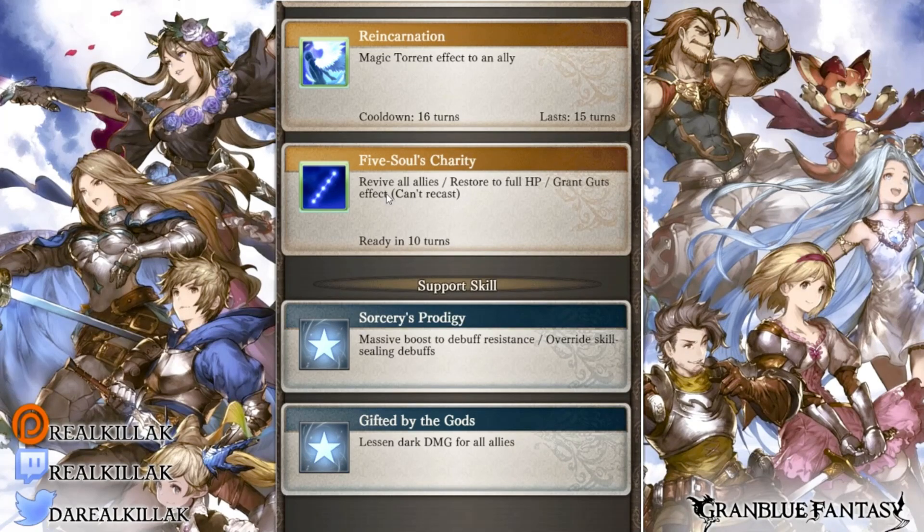Her skill three, Reincarnation — back in like the sale a week ago, this used to only give auto revive to one player. Now it still gives auto revive but also gives attack, defense, double attack, and triple attack buffs. The attack buff is a 30% modifier, defense is 50%, DA is 20%, and TA is 3%. The TA is very low — I'm not too happy with that. You mainly want to give this buff to Song, as she usually has the lowest multi-attack rate.